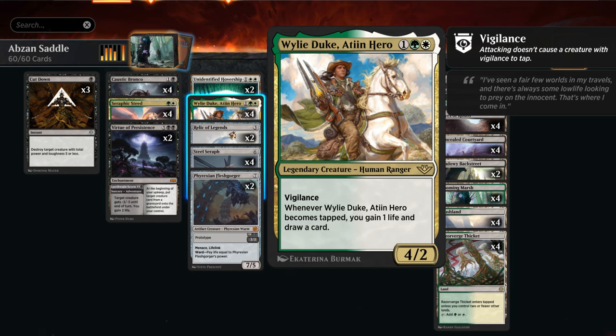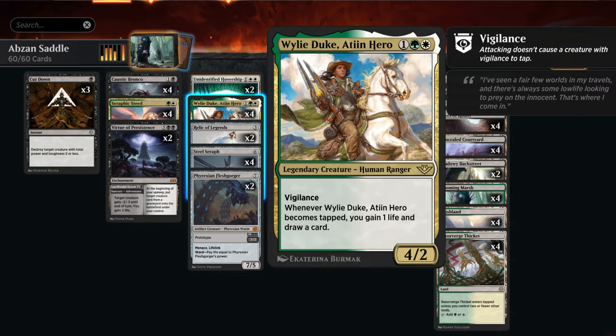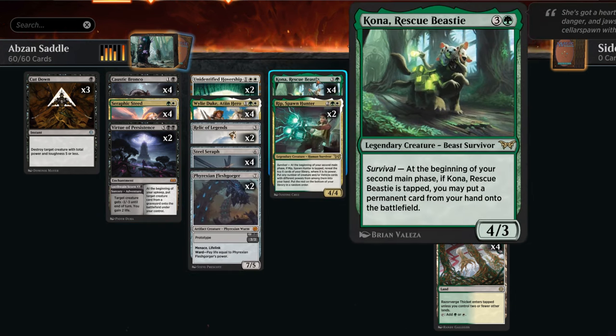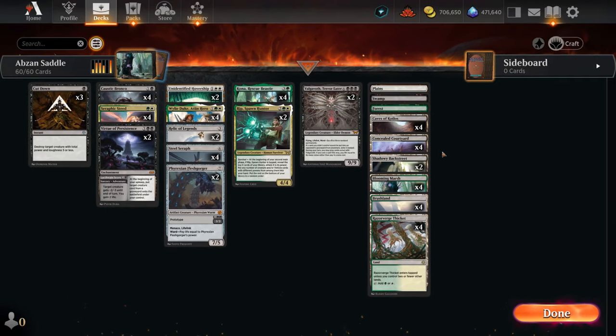Rip can help find Kona or Valgavoth and even find multiple creatures at once, so it's another card we actively want to tap. Wily Duke is a 4/2 with vigilance — usually tricky to tap — but whenever we do we gain a life and draw a card. With our mount creatures, Seraphic Steed into Wily Duke is a great curve: saddle four on turn three to start making angel tokens. Relic and Hover Ship also help tap Wily Duke. Virtue of Persistence works as a two-mana removal spell but also as a powerful seven-mana enchantment we might cheat in with Kona.